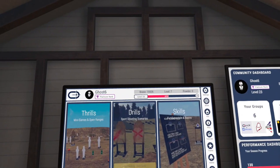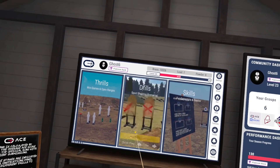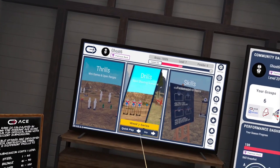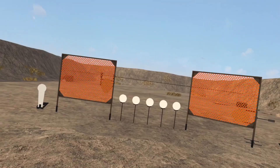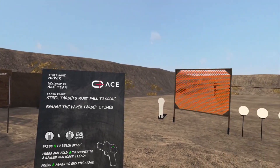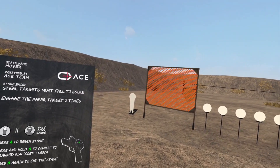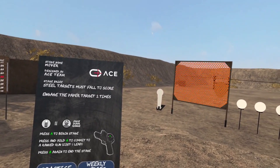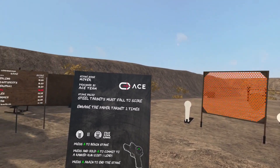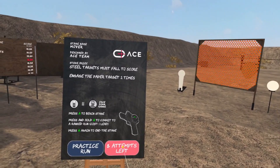A little bit later and we can see my lead count has dropped down to seven. We're going to do a weekly series — to do that, just like with the daily drill, we'll go ahead and select it from our dashboard. You'll want to read the stage brief and understand that there are multiple stages in the series that will all count towards your final series score. Each run will also count towards a ranked run for your ACE season score. We have three attempts left — let's go ahead and run the series.